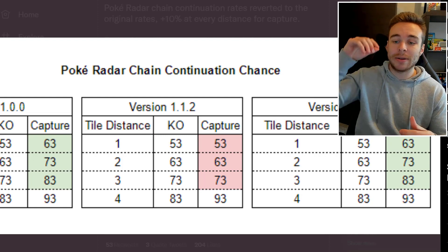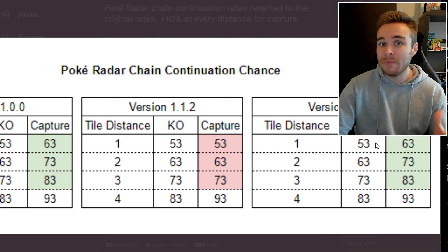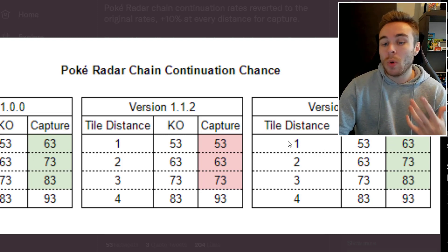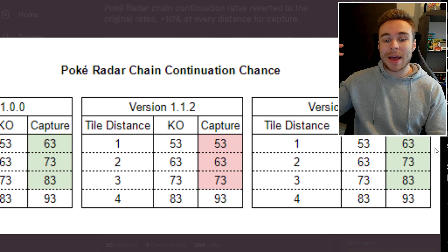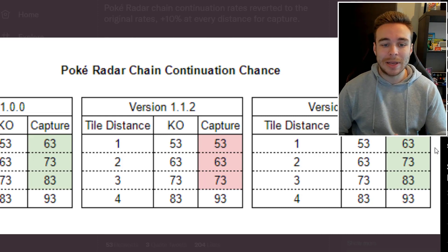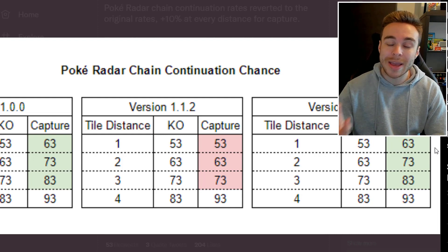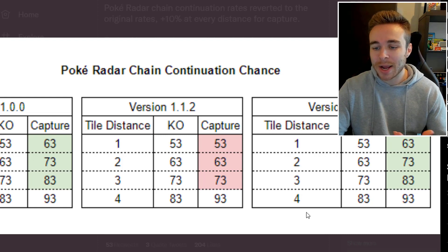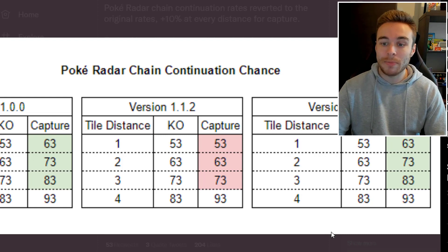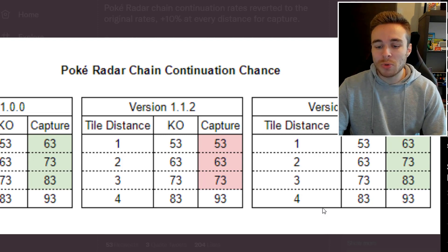This was all found out by Anubis — I'll look at the tweet in a second. As you can clearly see, it has been restored: when you KO the Pokemon it's still 53%, but when you capture it one tile away it is now 63% chance to keep the chain alive. I don't think they purposely made it harder — I think they just messed up and now they've restored it. So now it is better to catch the Pokemon; if you are one, two, or three tiles away from the shaking patch, it is much better to catch the Pokemon.